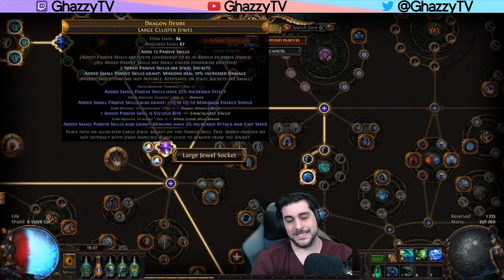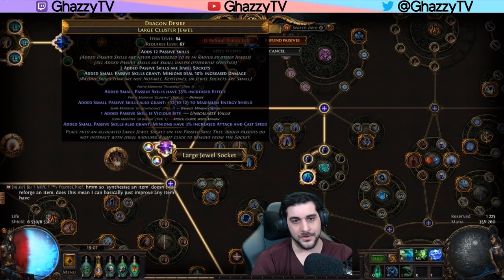Once you have it, you need to clean the suffixes, and there are a couple of ways of doing this. Since we have a defensive prefix and a non-tagged prefix mod on it, what we then do is reforge keeping prefixes till you can clean off the suffixes. The way you clean them off is: if you get an elemental one, you remove that with a harvest craft; if you get a caster one, you remove that with a caster tag, etc.